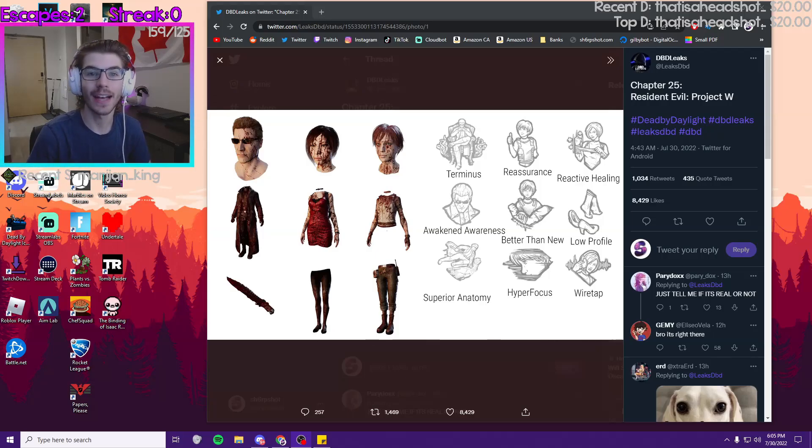A ton of leaks have come out of the next chapter, Resident Evil Project W, and here are the icons for the killers and the two survivors — Wesker, Ada, and Rebecca.